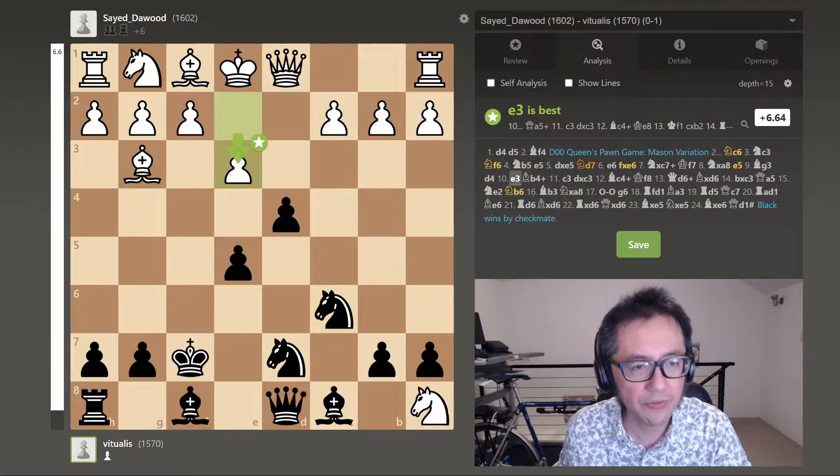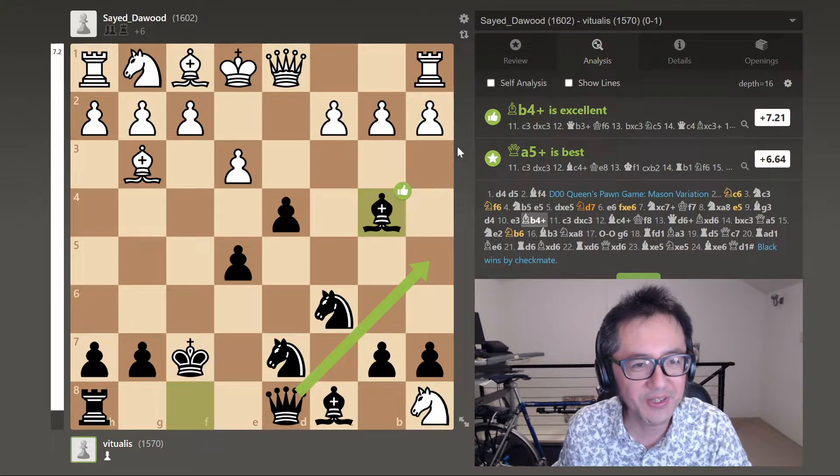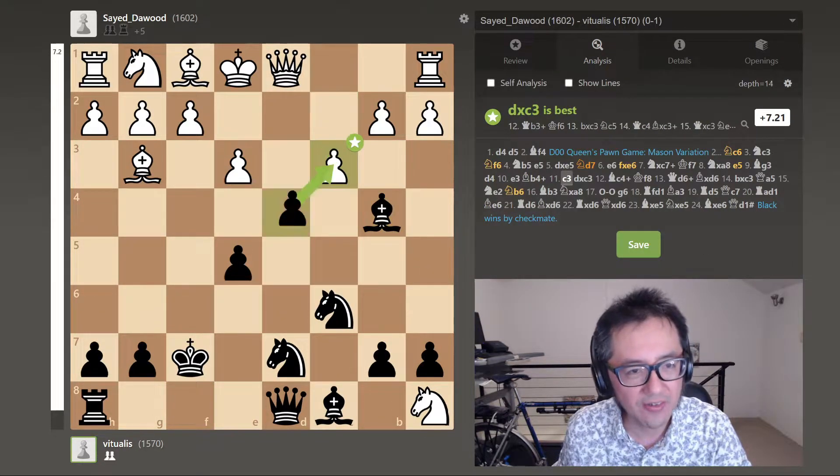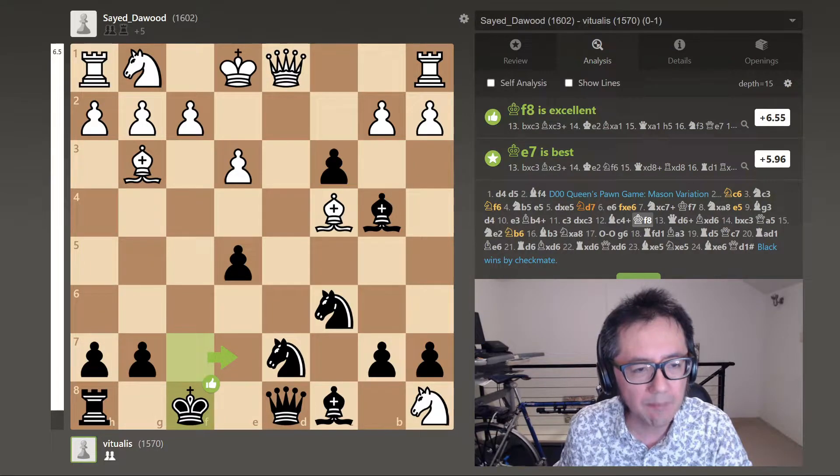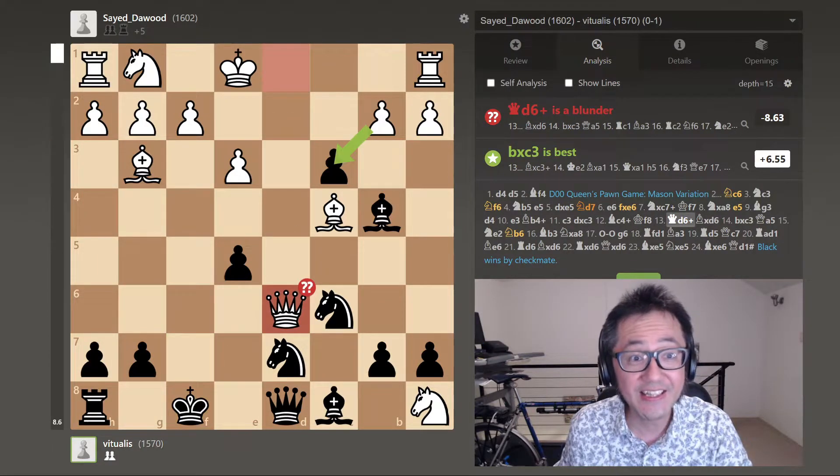Opponent plays e3, which was a good move. I was just throwing wild haymakers — bishop to b4 with check. That was expected. Capture back with the pawn. The opponent now brings out their bishop. I thought I was probably OK here. I pulled my king back to f8. And here, I think the opponent got too aggressive. They're bringing pieces out, trying to check, and I think they just lost sight of this diagonal.